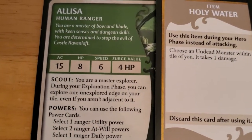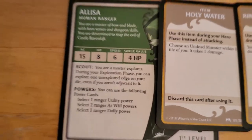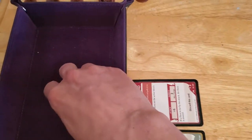The scout ability says you are a master explorer and you can explore — it doesn't say you have to, you can. There may be reasons why you wouldn't want to. Alright, so we're going to roll dice — hopefully we roll good and high. We need at least a 10.